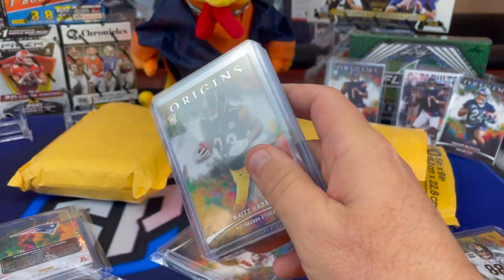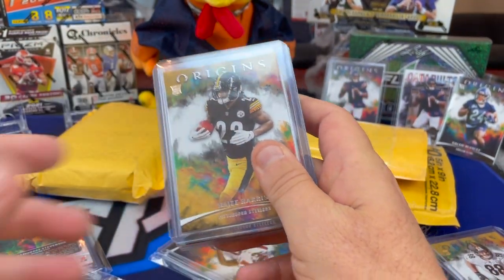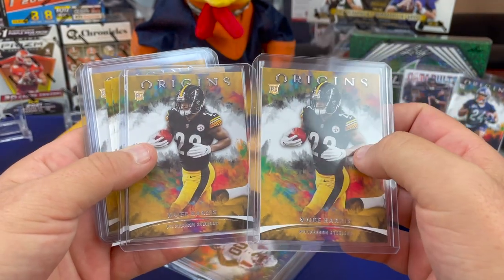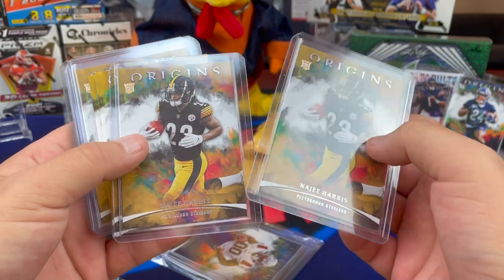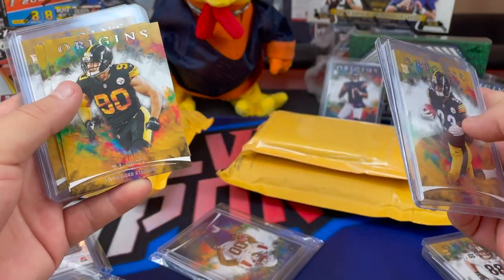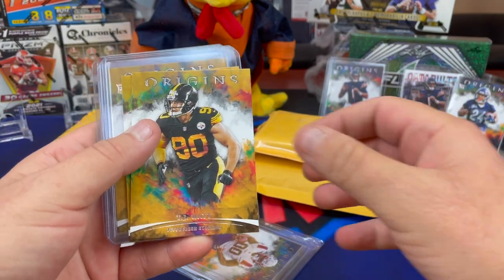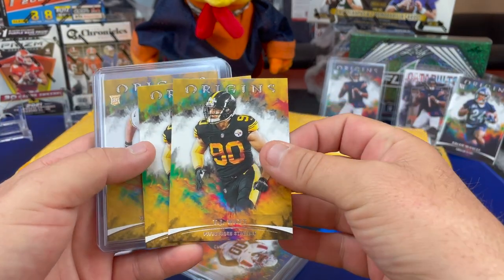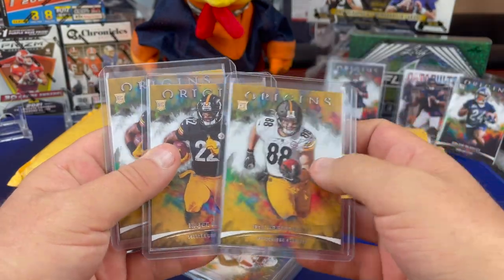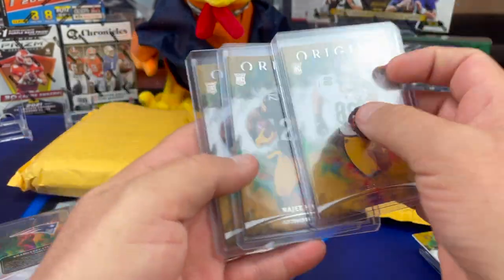I've got another Steelers box here. I'm trying to figure out what I did with that Big Ben Kaboom — it was a 10-boxer or something like that. So, Najee — again, two random teams, and I think they were like 50, 60 bucks. I did really good with the teams. TJ, Friermuth rookie, another Najee, another Najee — so four Najees.